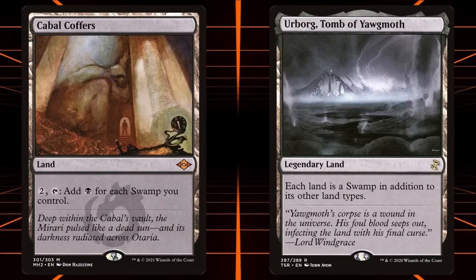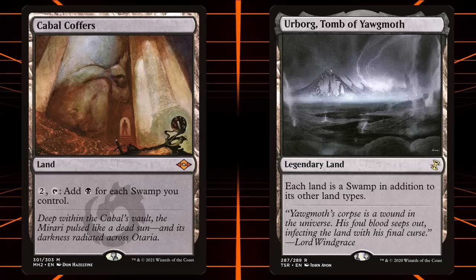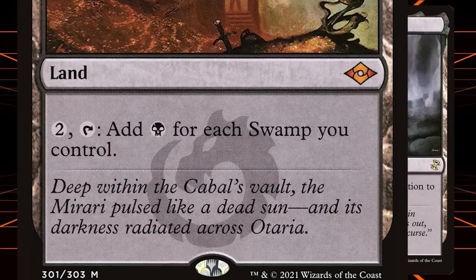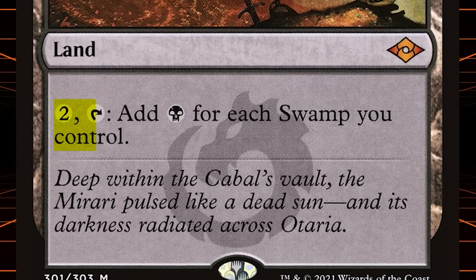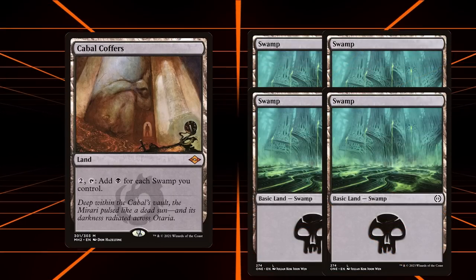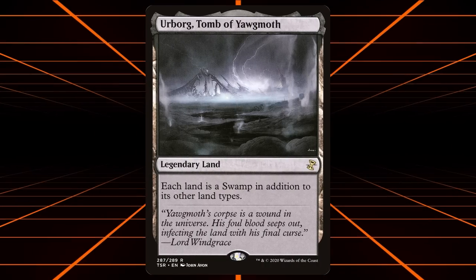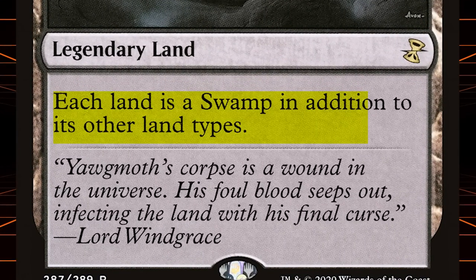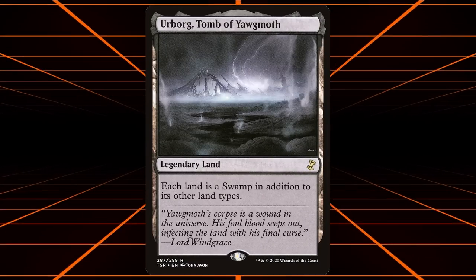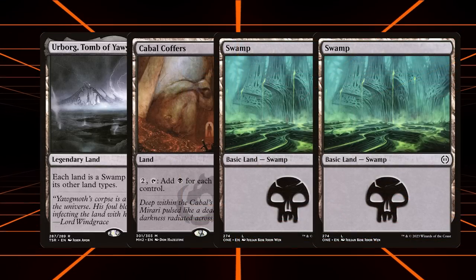In today's video we are going to be abusing a Commander combo in Modern. The combo that's popular in Commander is Cabal Coffers and Urborg. Cabal Coffers reads: pay two, tap — add one black for each swamp you control. While usually you need four swamps on the battlefield to make this profitable, that's not the case because of Urborg, Tomb of Yawgmoth, which reads: each land is a swamp in addition to its other types. This means that with Urborg, Cabal Coffers, and just two other lands, you can start generating mana.